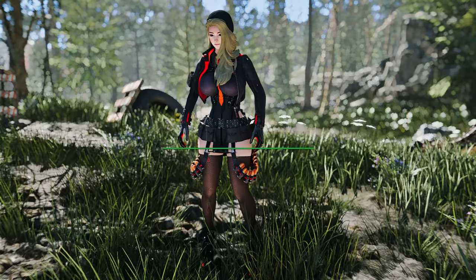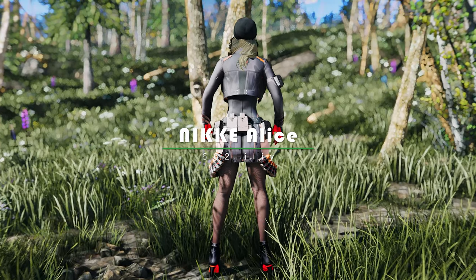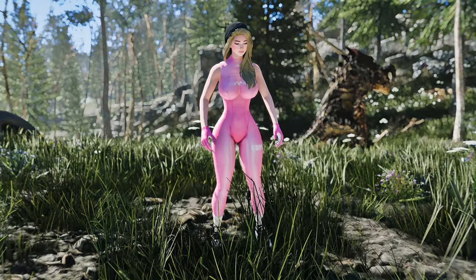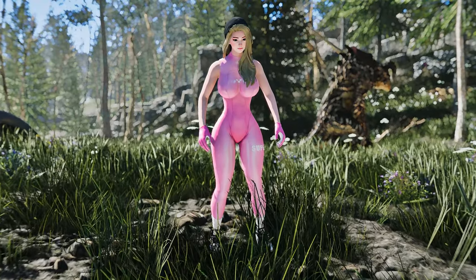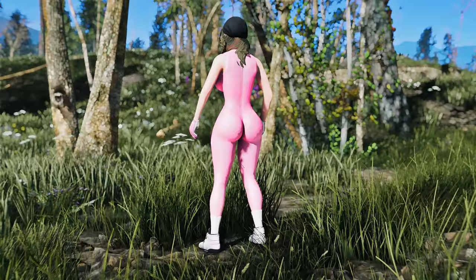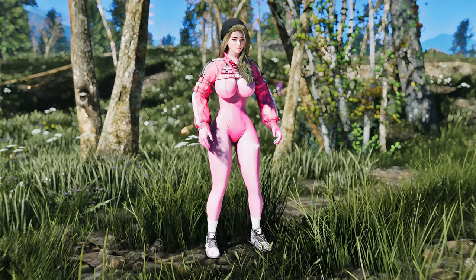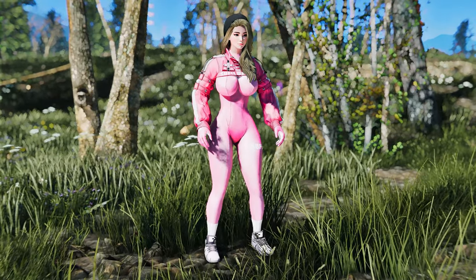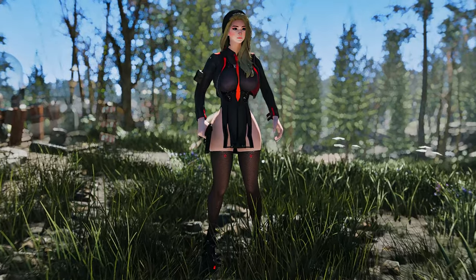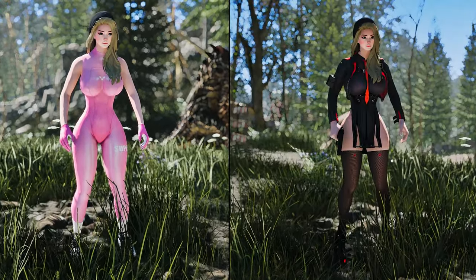Next up, we have an exciting mod to showcase — Nikki Alice. This mod introduces a stunning outfit that combines style and sensuality in the post-apocalyptic world of Fallout. The Nikki Alice outfit is comprised of a total of 10 parts, allowing for a customizable and unique look. You have the option to wear gloves as a base for the suit, and additional accessories can be added to the jacket. The mod also includes BodySlide support, enabling further customization to ensure the perfect fit. The main color of the suit is a vibrant pink, giving it a distinctive and eye-catching appearance.